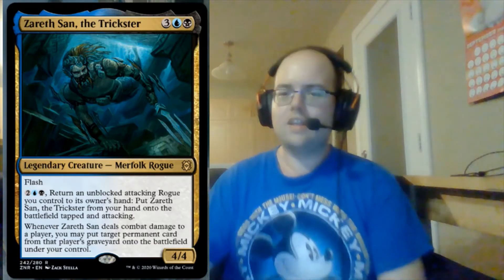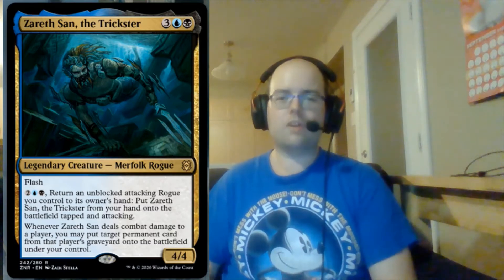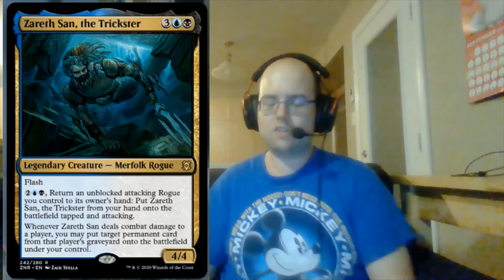Zarethsan is a 5-mana 4/4 with flash. For 4 mana, you get to return an unblocked attacking rogue you control to its owner's hand, then put Zarethsan from your hand onto the battlefield tapped and attacking. So it does a ninja trick where it swaps place with an attacking rogue that's unblocked. Whenever Zarethsan deals combat damage to a player, you put a target permanent card from that player's graveyard onto the battlefield — a free reanimation effect from your opponent's graveyard, which is extremely powerful.